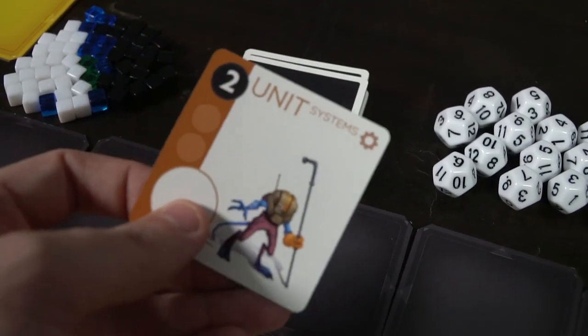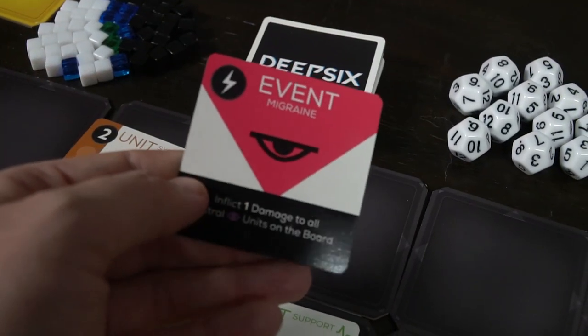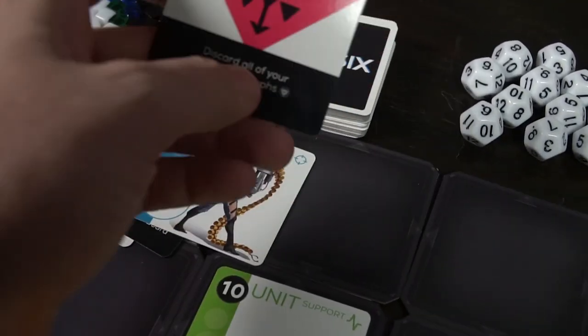You'll start with a certain amount of health and then begin. You'll be drawing cards from the Deep Six deck, playing down units, playing cards you can use later, or events might trigger as you go throughout the game. You'll draw cards, use glyphs, play events, and then you'll get an action.